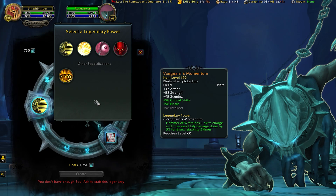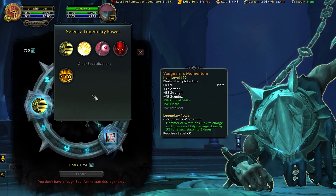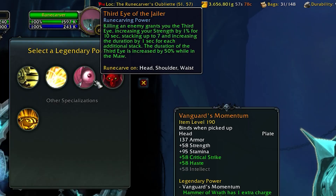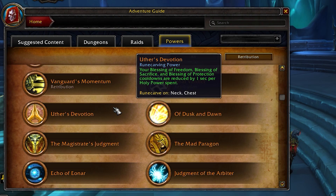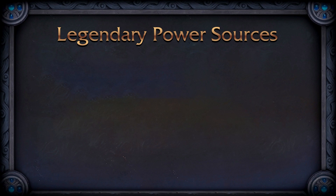The powers for legendaries are inspired by old tier sets, Legion legendaries, and even some abilities from Torghast, which is really cool. You can only wear one legendary at a time — though this may increase throughout Shadowlands as it did in Legion. Powers are specific to different pieces; for example, a certain power may only go on the helm, not the legs. Powers come in three varieties: general powers usable by any class and spec, class-specific powers, and spec-specific powers. Every class has around 16 powers.